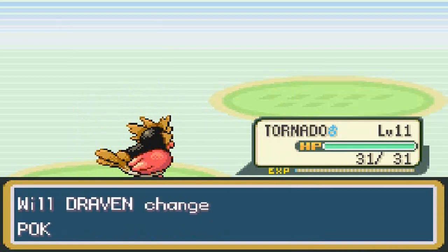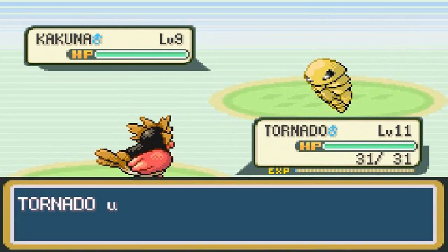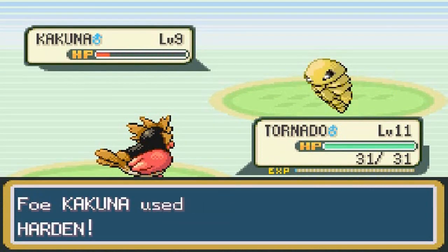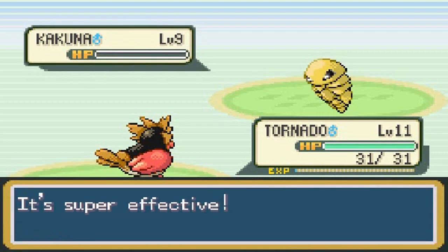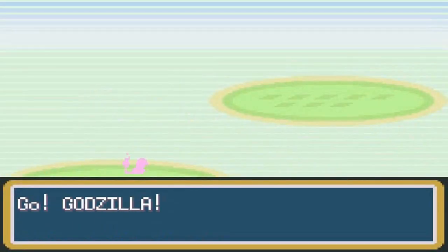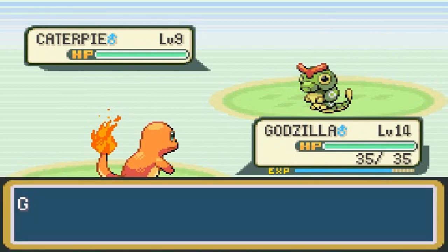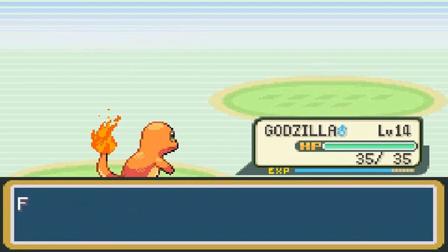He's coming out with Kakuna next — I'll stay with Pidgeot to share experience. Kakuna has very high defense and it only goes up, which bugs me a little. Peck attack and that's how you do it! He then sends out Caterpie, so I'll switch to Charmander since I'm also trying to evolve Charmander. Ember attack and Caterpie is eliminated just like that!